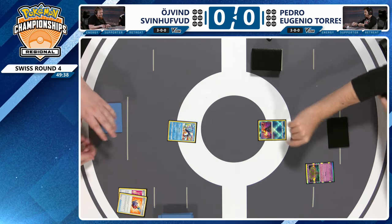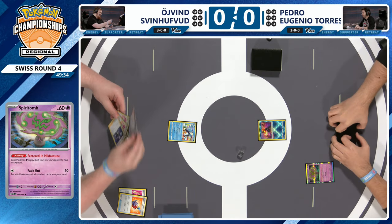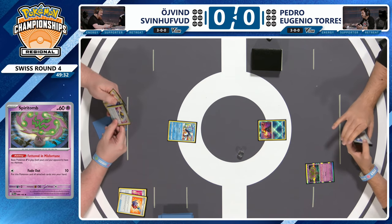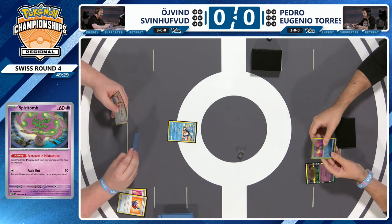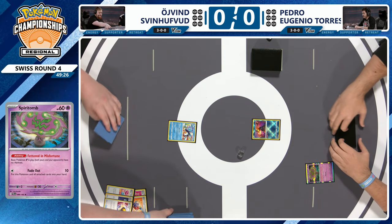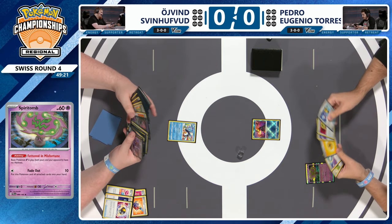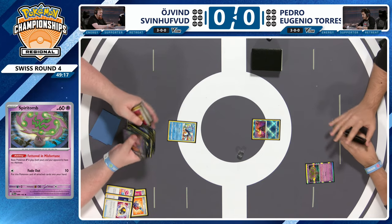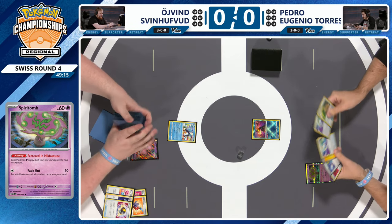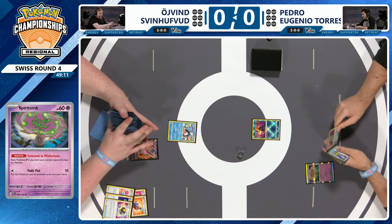What that means for Oven now — Genesects coming down won't be able to draw a card. We see a Chramamatic, that's a three I believe. Oven's hand is really not that great — a bunch of Power Tablets and two Ultra Balls. You can get a MU and a Genesect, but with the Spiritomb out you have no way to draw more cards, no Fusion Energy in hand either. That Spiritomb lead is putting in a ton of work for Pedro right now.